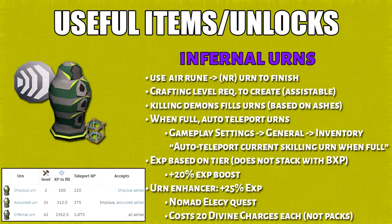If you want to add an air rune to every urn, there is a crafting level requirement for this, although it can be assisted. Killing demons will fill these urns. It will cap at a certain level tier based on the urn type. When the urn is full, you can automatically teleport them — just enable this in your gameplay settings. When it's teleported, it's essentially giving you a 20% XP boost overall. The urn enhancer can boost teleporting urns by 25%.